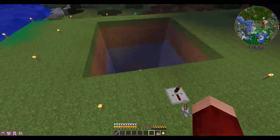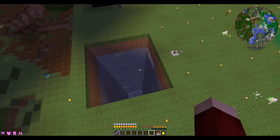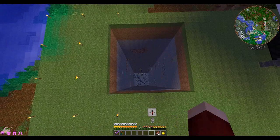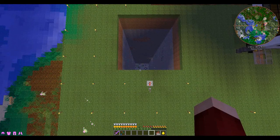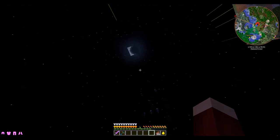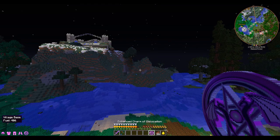Off screen I've been trying to make an enderman spawner. I was also trying to make a witch spawner with it and it's working — kind of. The reason I dug it all the way down to bedrock is because with the boss mobs I think the highest boss mob HP is around 225.